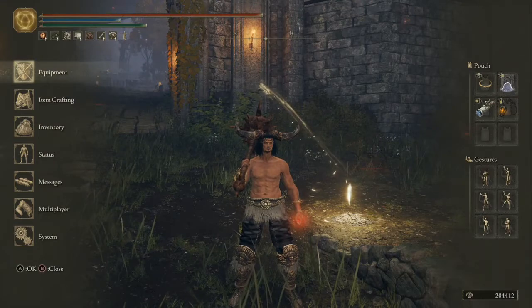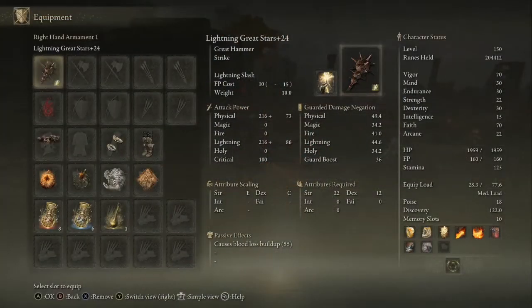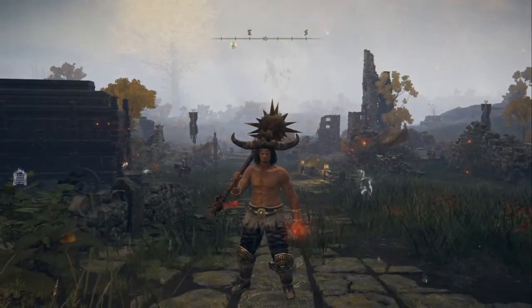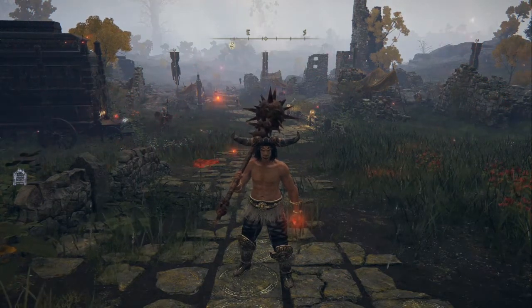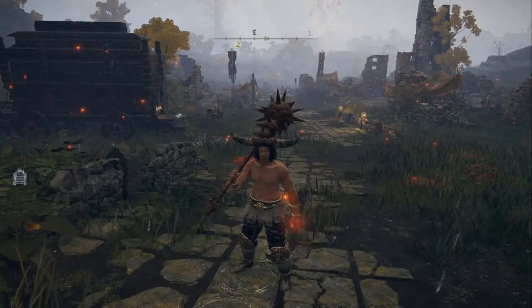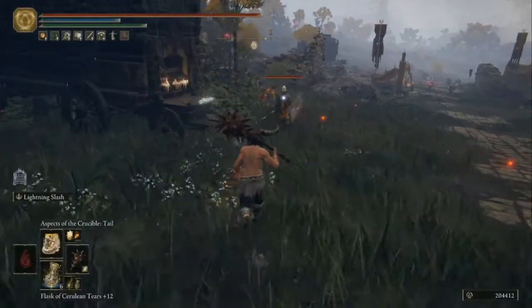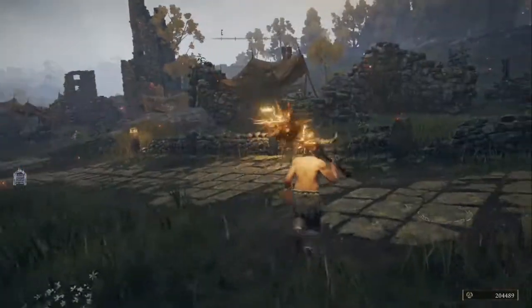I'll show off what this is. I have the Kanabo and the Ash of War — the Lightning Slash Ash of War. If you want to know where to get any of these items for this build, I'll leave links in the description for each thing, as it would take too long to show off where everything is in the video. So obviously we have the Kanabo with the Lightning Strike, which is very Kaido. After you use it, you have Lightning on the Warhammer, which is great.